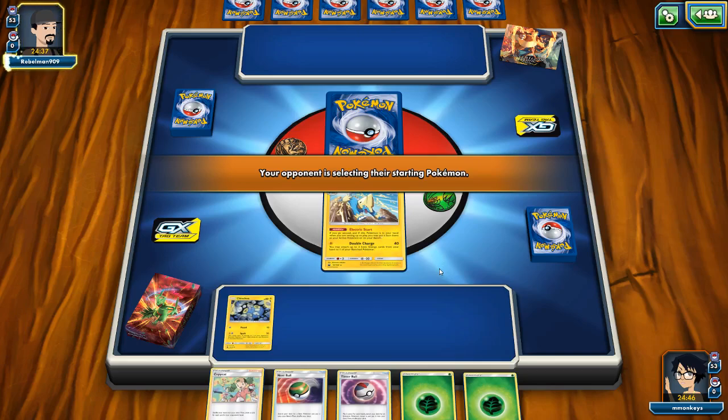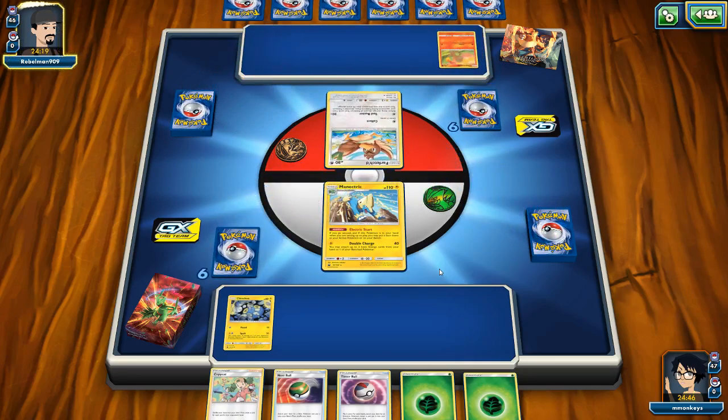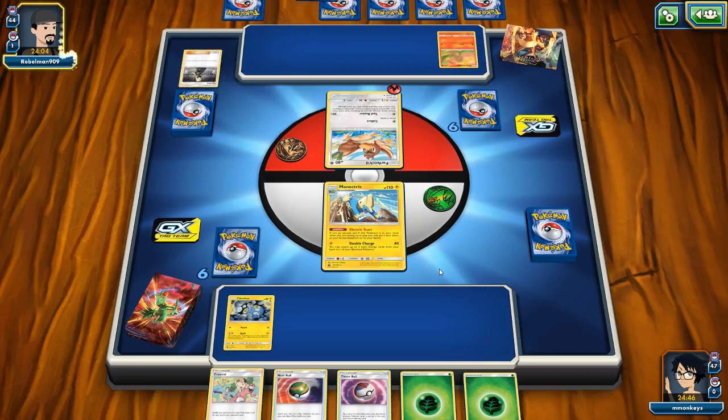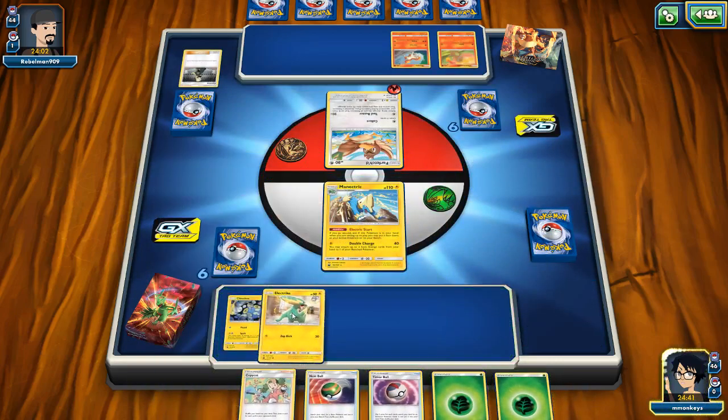My opponent is choosing. I think we'll Nest Ball for a Snover - wait, maybe not, because we do have type weakness against fire with Snover and Sceptile. Maybe I'll Nest Ball for an Oranguru - I think that might be a good thing to do. Then we can Timer Ball for a Lantern, or whatever we can Timer Ball for. We also have a Copycat, so that shouldn't be too bad. We can hope our opponent keeps a nice big fat hand so we can just Copycat next turn. Not too bad - I think we'll Copycat into that hand because we've got a lot of stuff coming up.